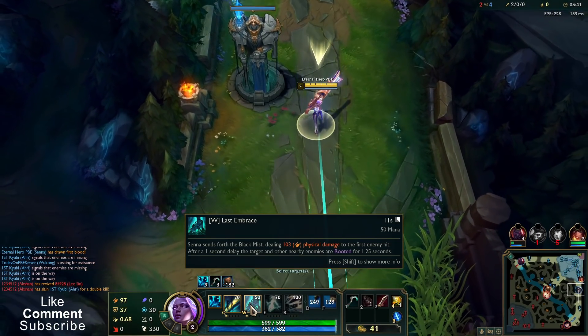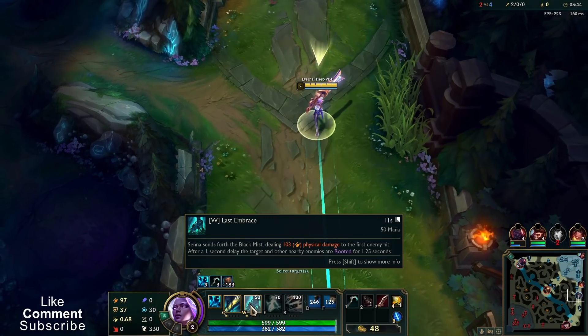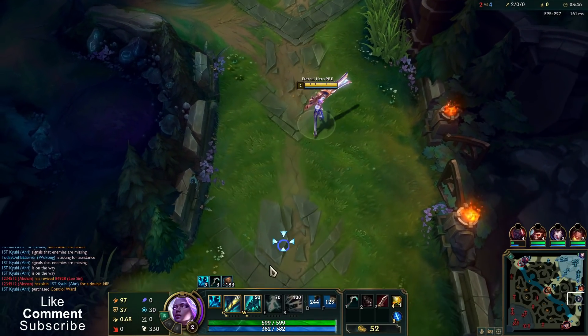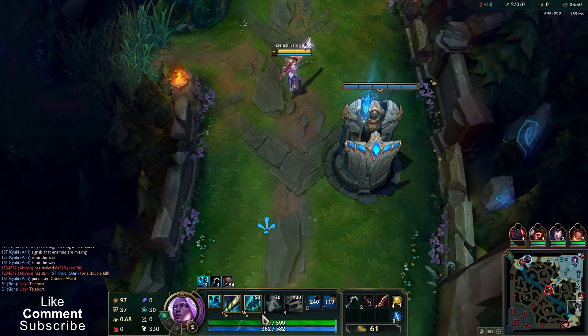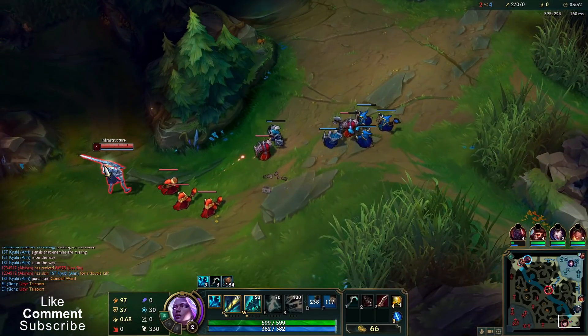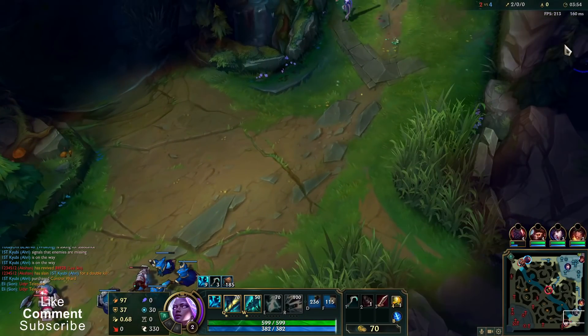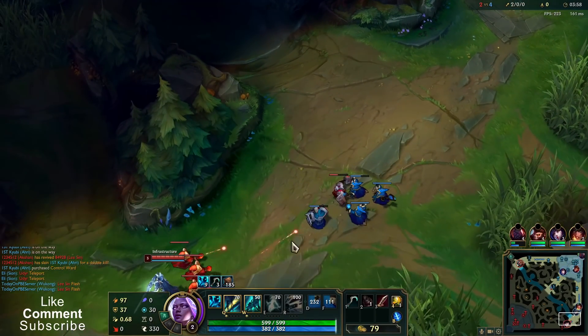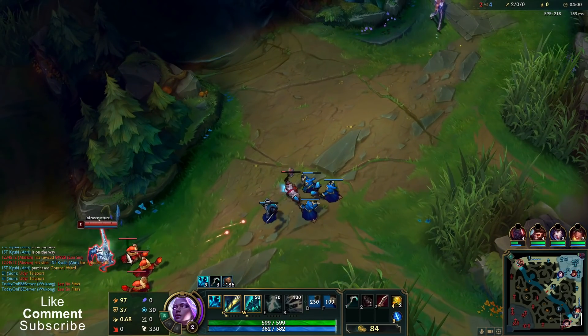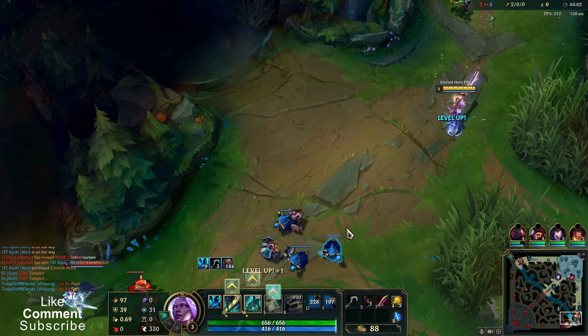W roots — of course it collides with minions, so you have to get past three minions first if you want to root your enemies. With a single W you are able to root multiple targets. For example, if I hit Caitlyn with W, once it lands it can root Lux if she stays close to Caitlyn within that circle range.